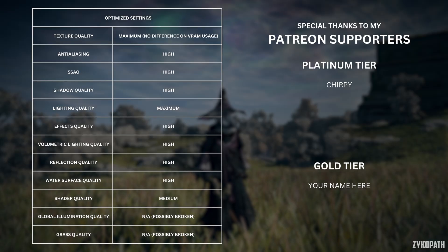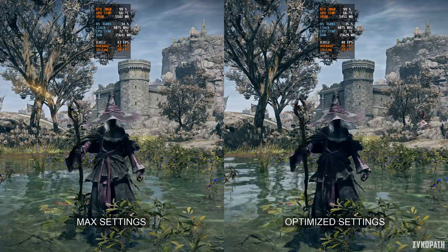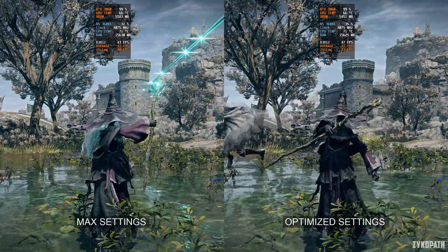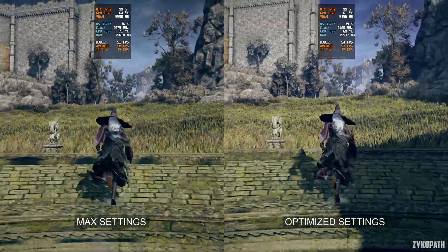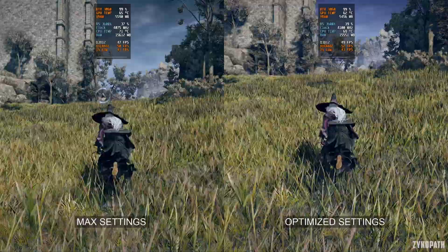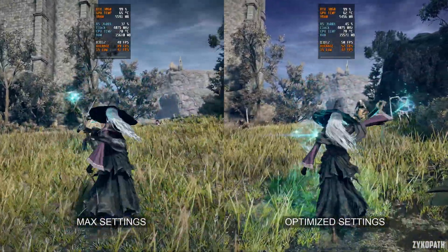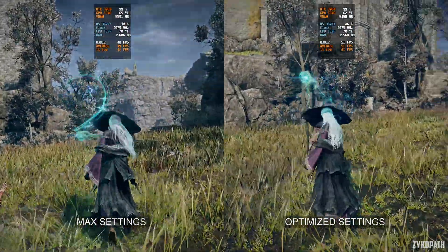I'd like to thank Chirpy for being a supporter on Patreon — supporters can download and watch optimization guide videos in full quality without YouTube compression. For the performance test, I had to increase the resolution to 1800p to go below the 60fps cap. As you can see, using the optimized settings barely increased performance. This game has such limited scalability, it's laughable — this, among many of the negatives mentioned earlier, makes this a terrible PC port. What do you guys think?